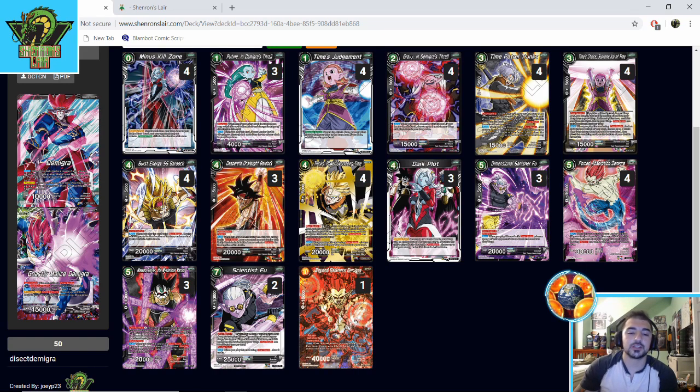When you're awakened, you summon two guys off two different Dark Plots, overwhelm one, and your leader's ability puts three back in your drop area to overwhelm another — probably a Time Patrol Trunks or Supreme Kai of Time. Then your leader swings, so on turn four you're getting five swings with really big pressure cards. Turn five you drop one of your bomb cards — turn four and five in this deck are really insane. So I'm going up on Dark Plot and adding another Desperate Onslaught Bardock.